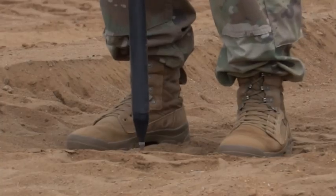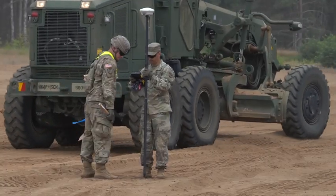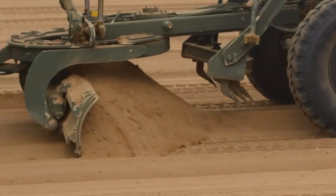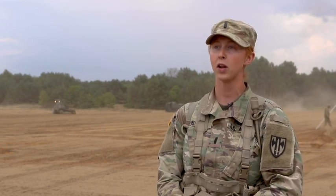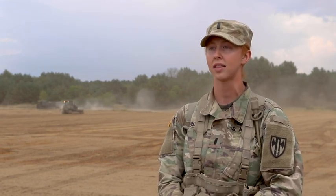The first step in the construction project is leveling the ground. Once we get it level, then we can actually start building the FSSP — the road that goes around the fuel berms as well as the fuel berms themselves. It hasn't rained here since we've been on ground, so as you can see it's very, very dusty. But we're hoping for a little bit of rain, and we also have a water distributor that will spray and mitigate the dust and help us compact the ground.